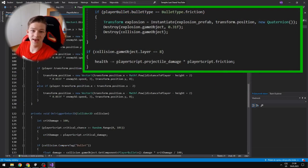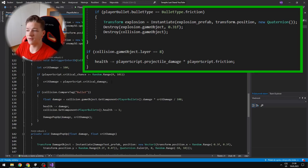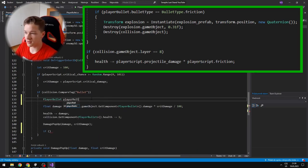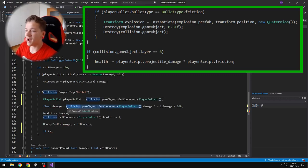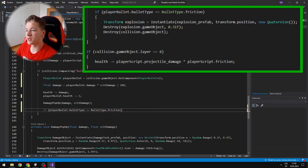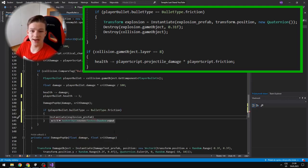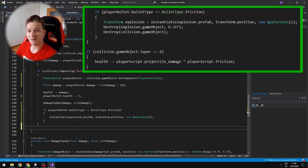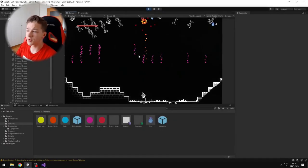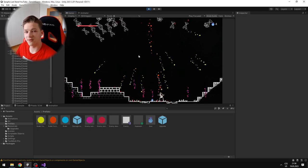In the enemy AI script, when we collide with the bullet, I check if the bullet type is friction, and if it is, I instantiate the explosion and destroy both the explosion and the bullet after some time. If there is a collision between the enemy and something on layer 8 — which is the explosion — then I subtract the health of the enemy. You can see that the explosions work pretty well.